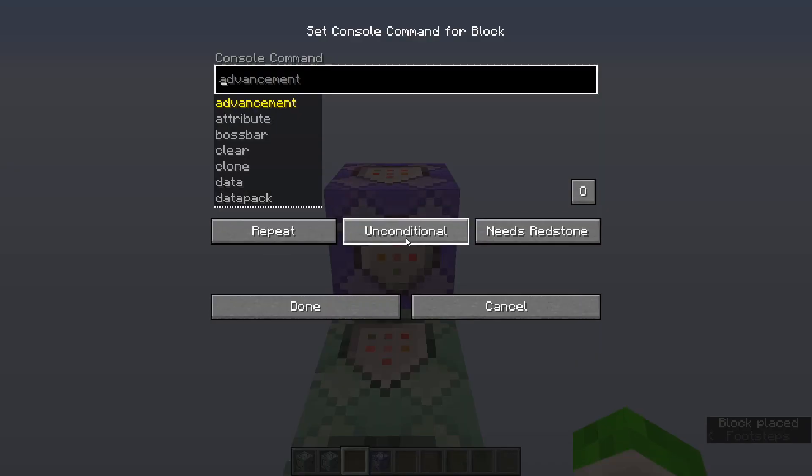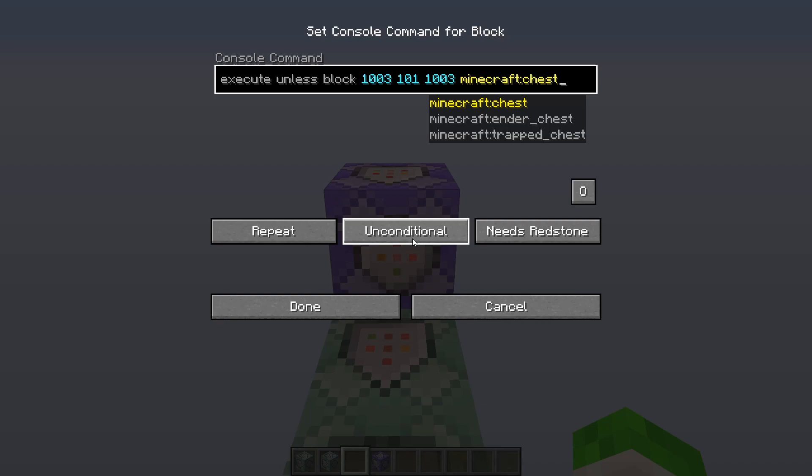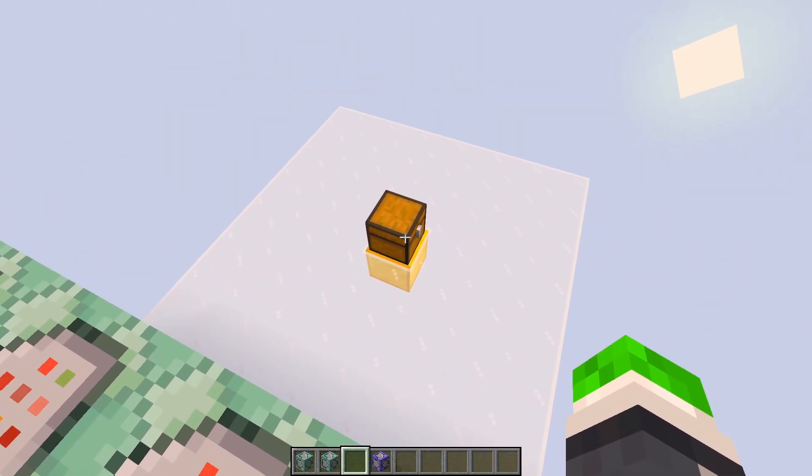So how we're going to be doing it is pretty simple. We're going to execute unless — because we want to check if it's not true — that the block at the coordinates is a chest. And now we check for the specific slot, using squiggly brackets, items, colon, and then brackets. We're checking for slot equals 13B and ID equals minecraft:diamond_sword. This command block is going to execute if the middle item in this chest is not a diamond sword, which means we either dropped it or we clicked on it.